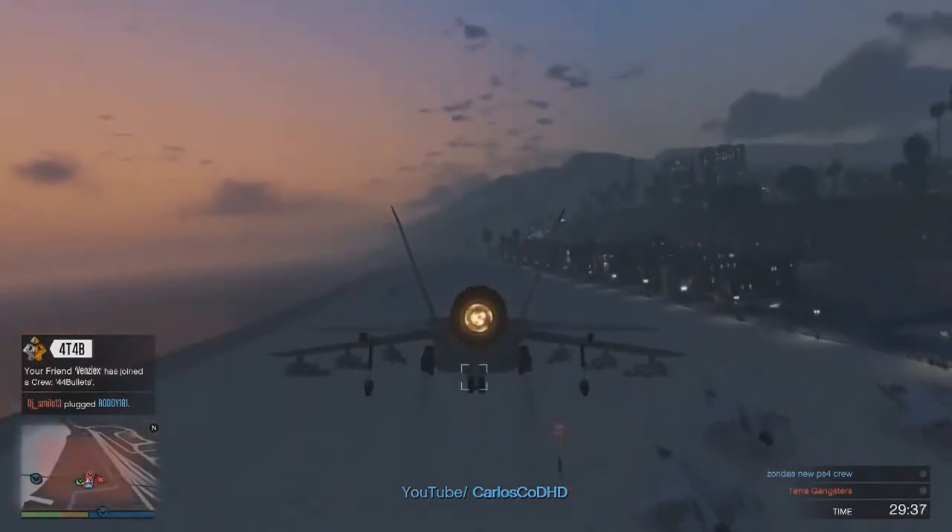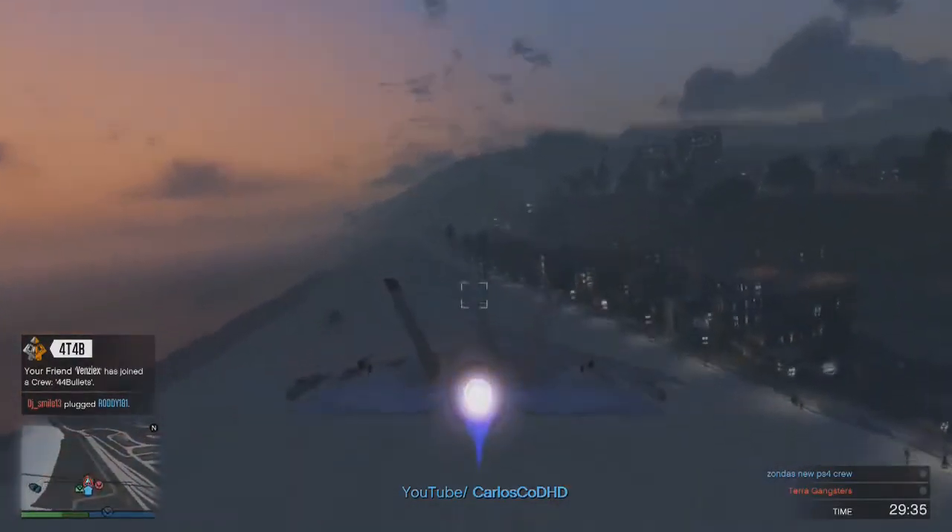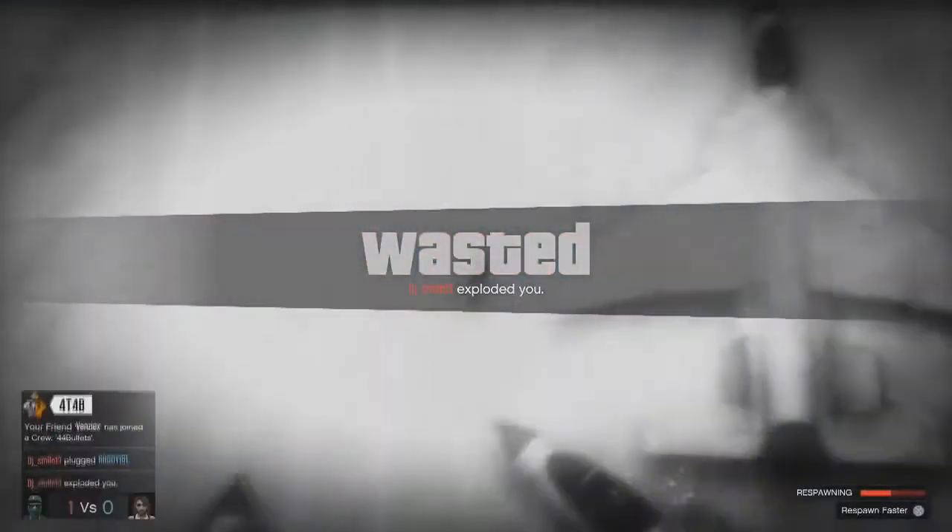What you can also do is kill yourself and by doing so, you'll respawn on the aircraft carrier. Now if you do choose to fly over there, there is in fact a marker on the map. So if you're not too sure of the location, just simply make your way to the marker and you'll find the aircraft carrier.